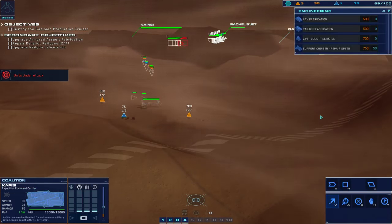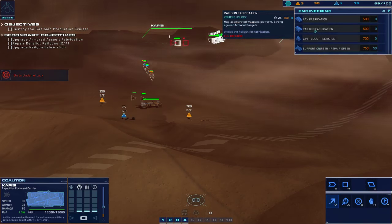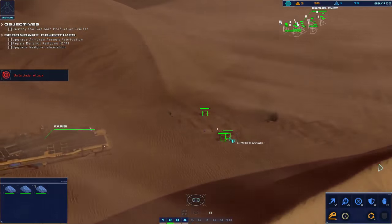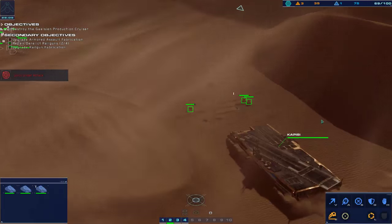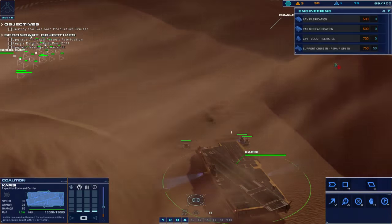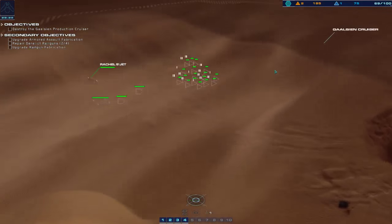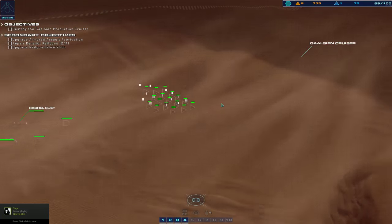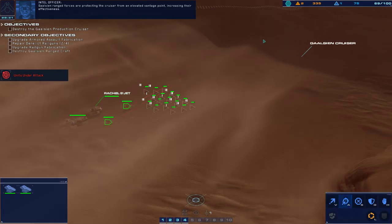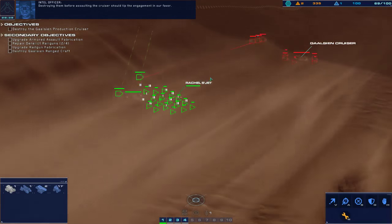Armored vehicle is taking fire. Strike craft destroyed. Construction resources exhausted. What's going on here? My bad. Awaiting orders. We have insufficient CUs. Regalcian ranged forces are protecting the cruiser from an elevated vantage point, increasing their effectiveness. Destroying them before assaulting the cruiser should tip the engagement in our favor.